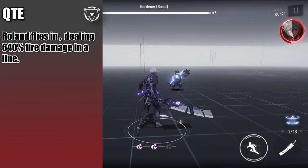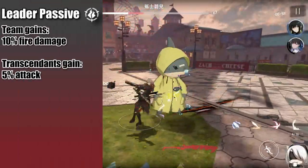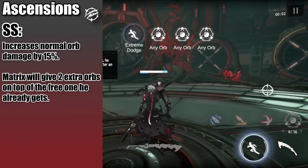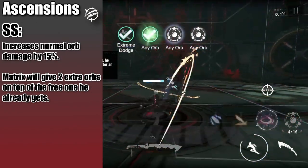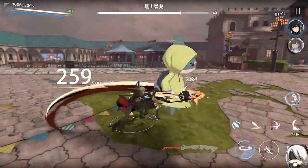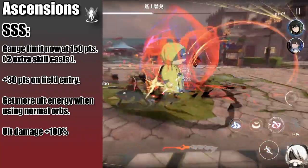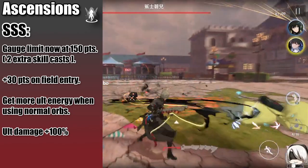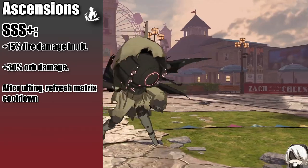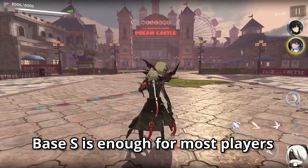His QTE has him do that Spider-Man swing from the boss fight, dealing fire damage in a line. His leader passive increases the team's fire damage and Transcendent damage. As for his ascensions, at SS he gets increased damage on his regular non-ultimate orbs, and he gets 2 free orbs on top of the free one he already gets when he goes into Matrix. At SSS, the gauge limit is increased, he gains more charges on swap-in, and gains more ult energy when expending orbs to charge a stronger ultimate.